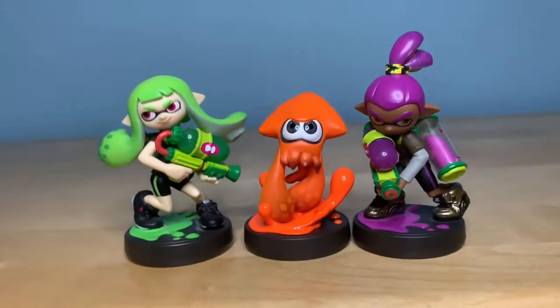Next is the Splatoon 2 amiibo gear. We've got another school outfit — this one isn't as good looking as the original, but it's not bad. B tier. The squid and octoling amiibo have a trend of wearing space outfits — what the hell is this? I mean, it looks cool, but I wouldn't wear it. I've worn it before as a gag because of how goofy it looks. It literally looks like Splatoon's version of a stormtrooper. I'm sorry, but I'm putting that in F tier — that is really ugly.